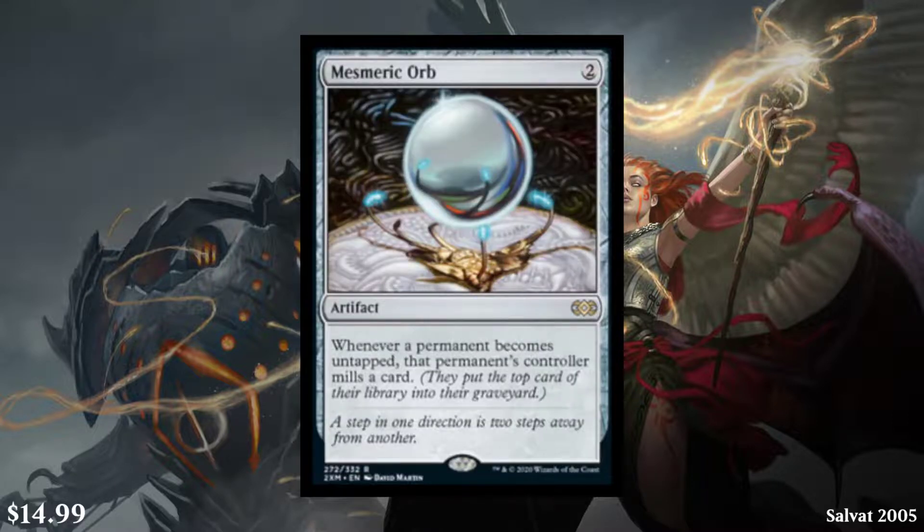Next we have Mesmeric Orb. It's a two-cost artifact, and whenever a permanent becomes untapped, that permanent's controller mills a card. So this is a $15 rare — this is exactly where I'd love to see all rares. An average rare is about $7.50 in value because you get two rares per pack. So if you pull this, you pay for your pack and the rest is all just profit, which is pretty awesome. It was last reprinted in Salvat 2005, so it's been a while. Pretty awesome reprint — makes it cheaper for people who want it and also good for collectors. Perfect rare.